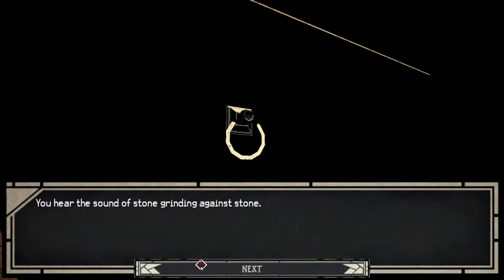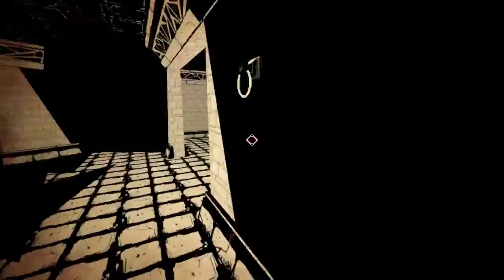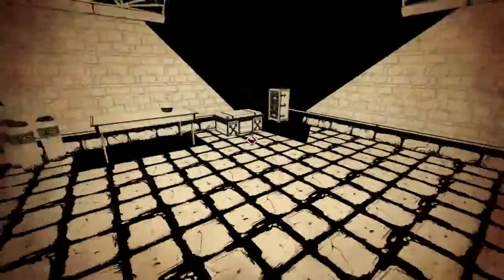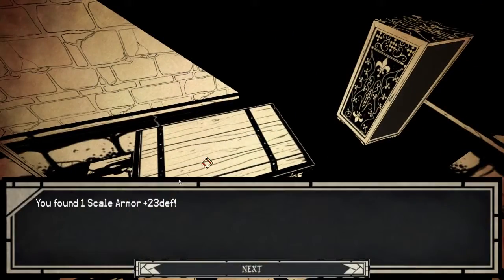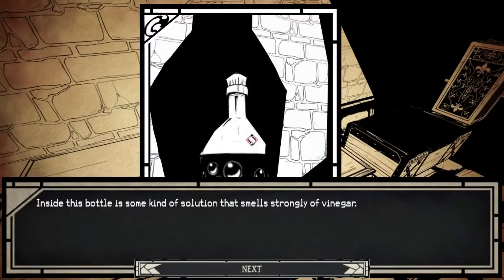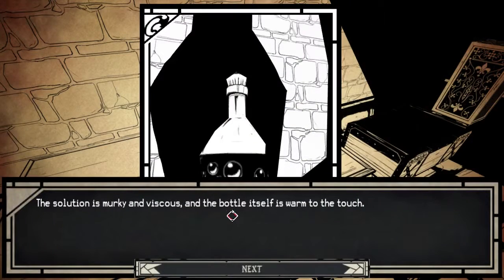This room is vinegar. I hear the sound of stone grinding against stone. Let's see what's in here — a linen shirt, that's useful. Scale armor. The solution is murky and viscous, and the bottle itself is warm to the touch.